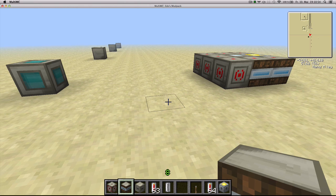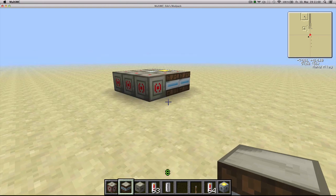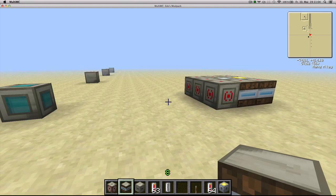Hello and welcome, this is Edrael doing a brand new mod spotlight on Advanced Repulsion Systems. Advanced Repulsion Systems is a mod by Mnibis, who is also the author of TubeStuff, LiquidXP, InfinityTubes and some other mods.